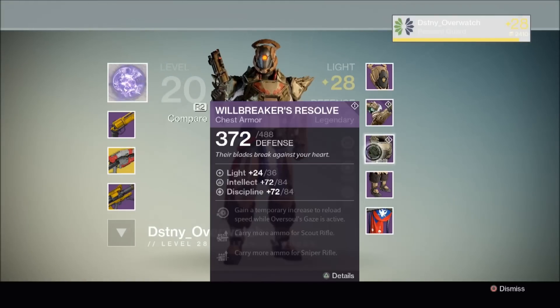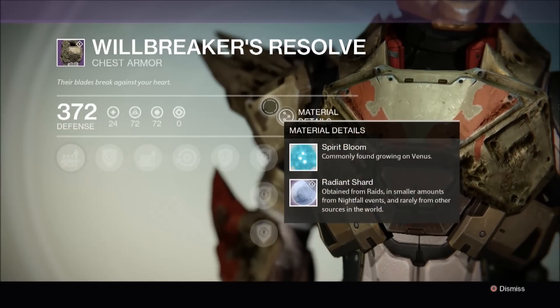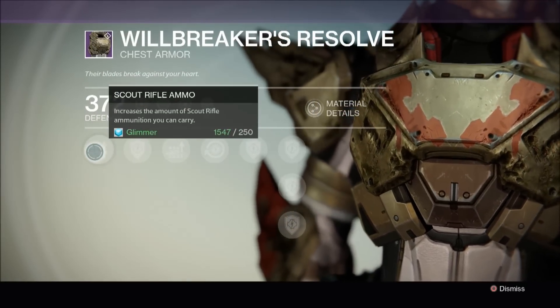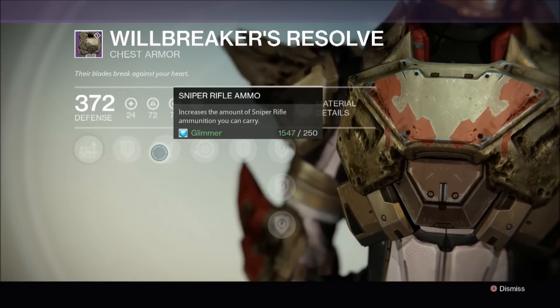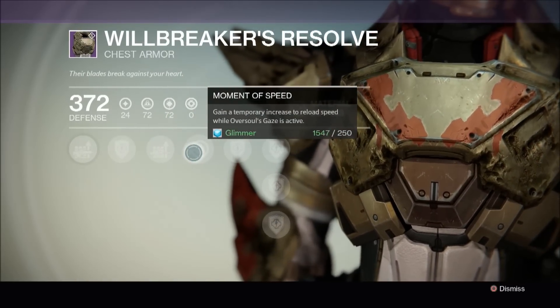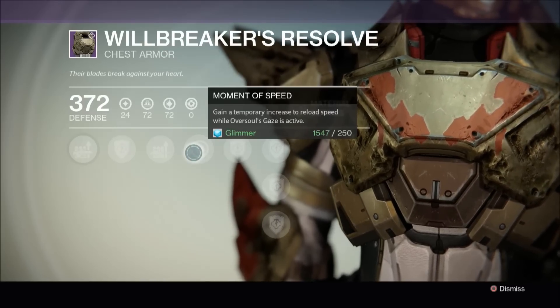He also got the Will Breaker's Resolve legendary chest armour from the Crota's End raid. Its description reads: 'Their blades break against your heart.' The perks for this are: increases the amount of scout rifle ammunition you can carry, increases the amount of sniper rifle ammunition you can carry, and its unique perk is Moment of Speed — gain a temporary increase to reload speed while Oversoul's Gaze is active.